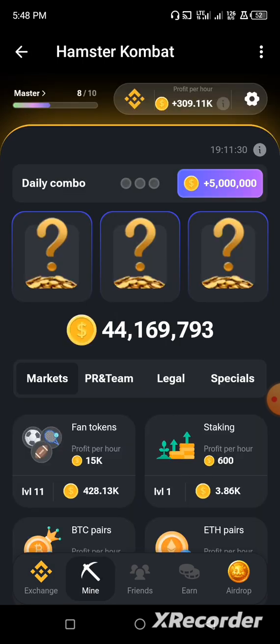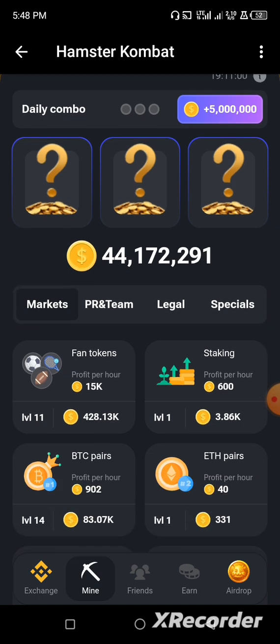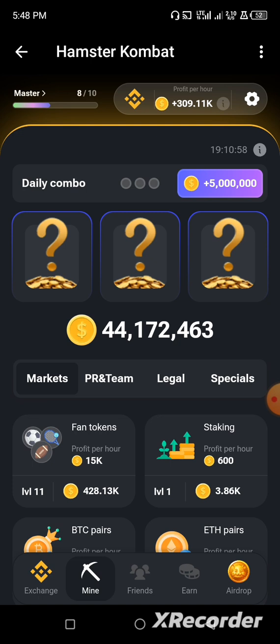When you get there, you have to assemble the right code. On the dashboard you can see cards with question marks — three question mark cards. We have to reveal the contents of those three cards in order to earn the five million coins shown on the right side of the dashboard.